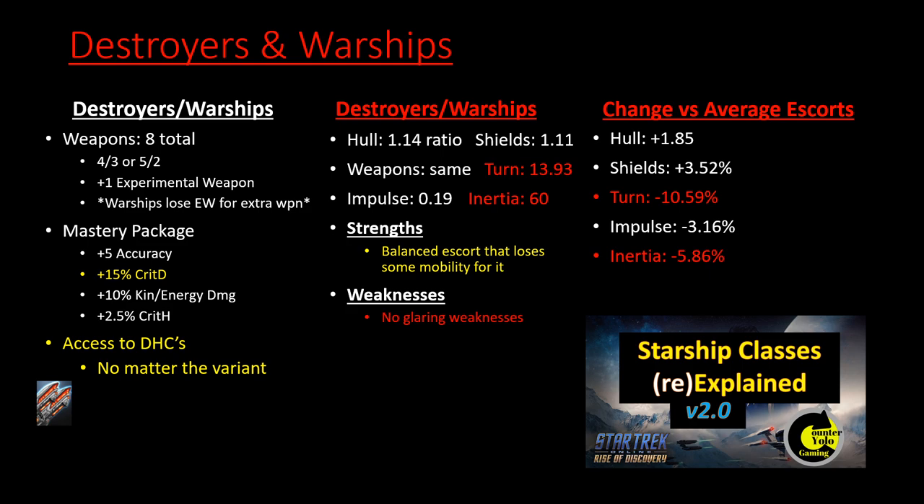Warships are fantastic. Their only real downside is much lower turning and inertia than your standard average escort. That said, this is one of the classes that has access to things like Temporal Operative and commander Pilot. The Undine Warship has commander Pilot, which counteracts a lot of the turning and inertia loss from being a warship while giving more offensive potential.